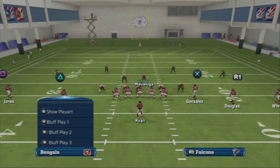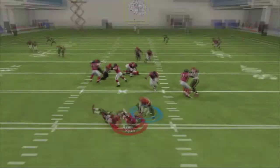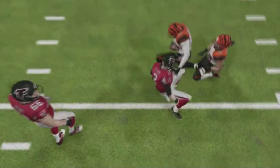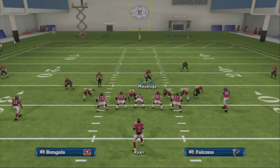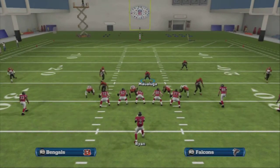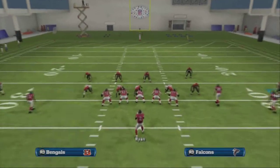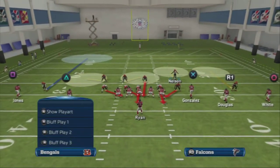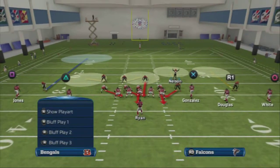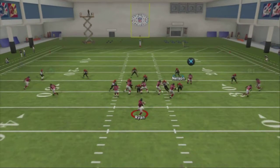Let me show you the blitz — you have to user the safety for it to work, and that's why it's such a glitchy play. That really limits your skill because I like to user the middle linebacker. If they know this blitz is coming, they can stop it — it's when you don't know it's coming that it's most effective. But there you see it comes in right there nice and clean.